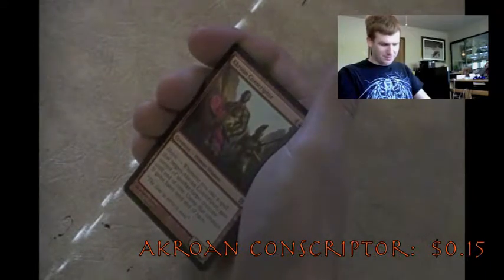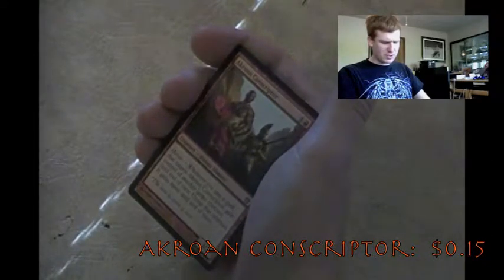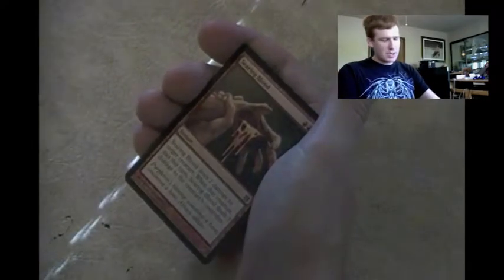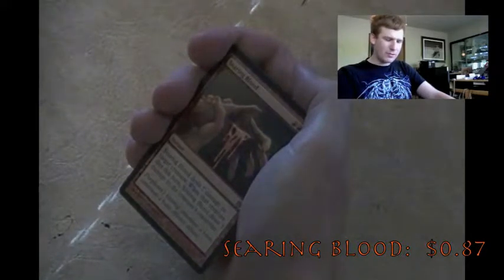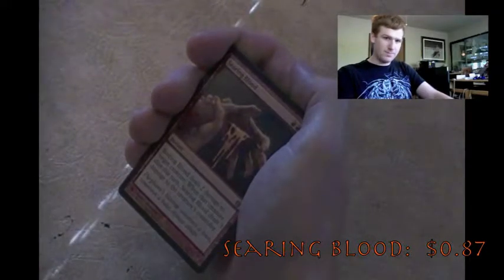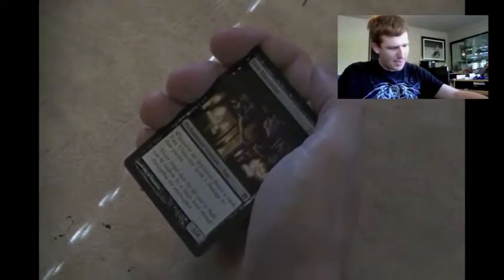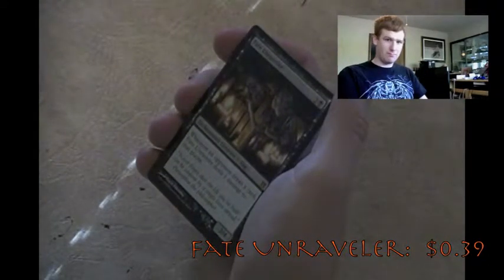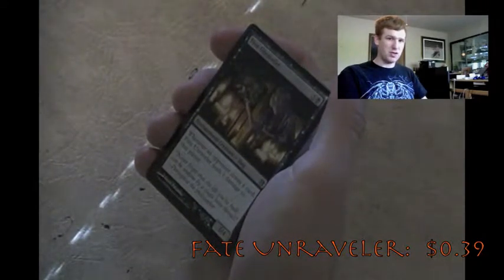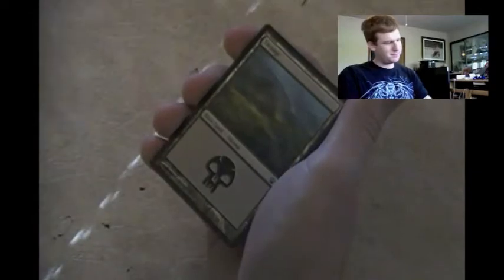Akroan Conscriptor - gain control of another target creature until end of turn, on top of the creature gains haste. Searing Blood - I think I am going to put this in my mono-red deck. Deals 2 damage to target creature, and when that creature dies this turn, it deals 3 damage to the creature's controller. Good, put it in mono-red. Fate Unraveler - I'm thinking of combining this with Toil or anything that forces an opponent to draw a card, but I don't think I can use this card. Also got a Swamp and a Zombie token.